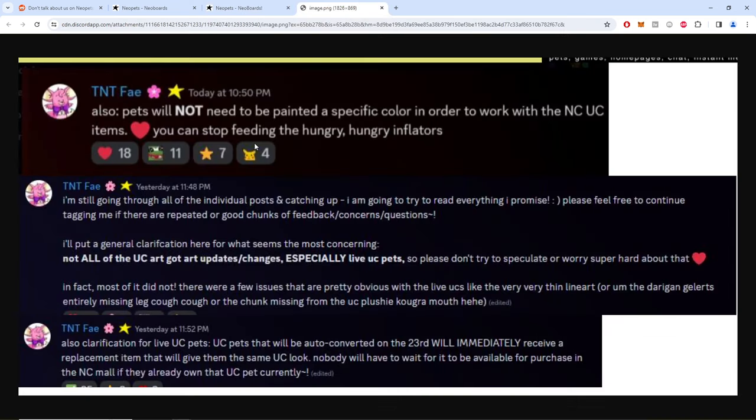So this is the Neocord. Pets will not need to be painted a specific color in order to work with the NC UC items — you could stop feeding the hungry hungry inflators. I've been harping about this forever: never fall for the surface level argument about inflators. They could just make every paintbrush in the hidden tower for 1 million NP and de-inflate anything instantly, so this has nothing to do with inflators.